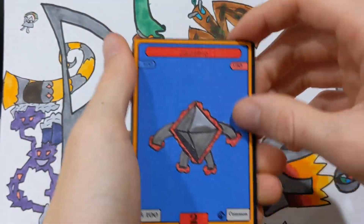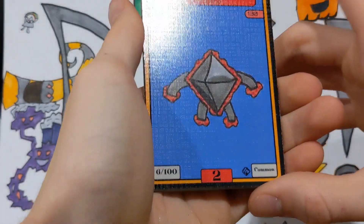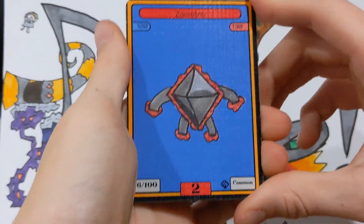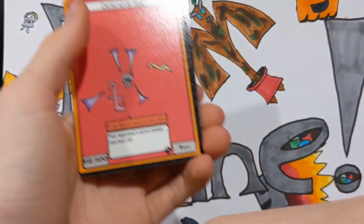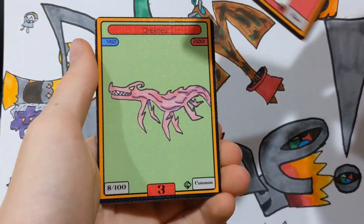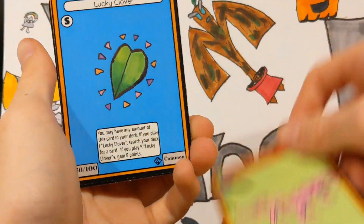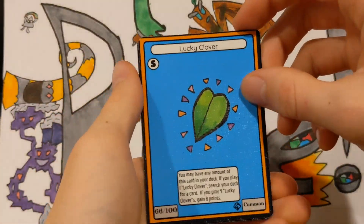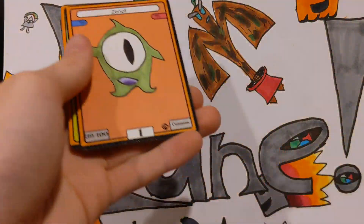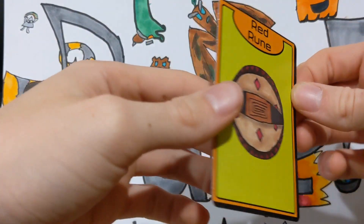Zamblino again — we've gotten Zamblino every single pack, every four packs. That's ridiculous; Zamblino isn't even that cool looking. Then we have Defensive Hex as our last rare, Drakenia, another Lucky Clover — which is actually pretty good because you need four of them to really make Lucky Clovers worth it — Xenoth, and our Rune is a Red Rune, so that's really cool.